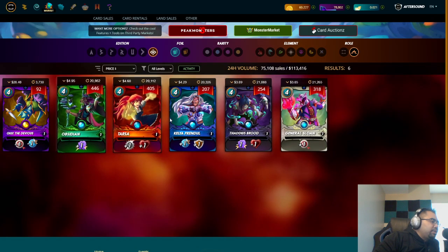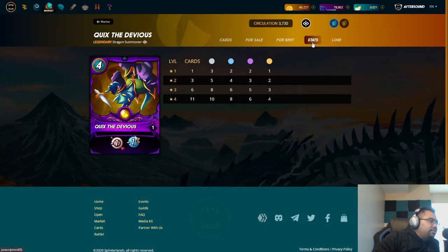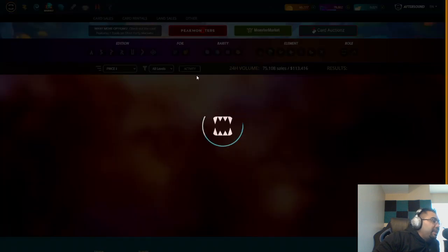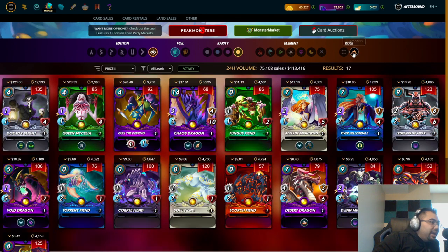For Quix the Devious you need six BCX — rounding up to 29 dollars each, that's about 174 dollars. That's almost 70 dollars cheaper, and all of a sudden you have a gold level summoner that can play level three legendaries across all splinters.